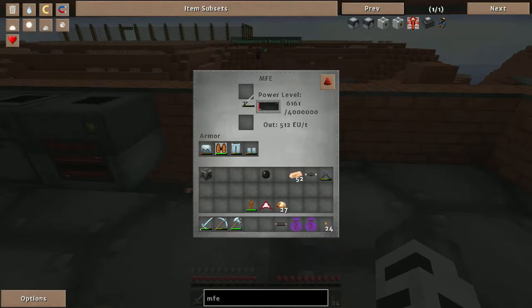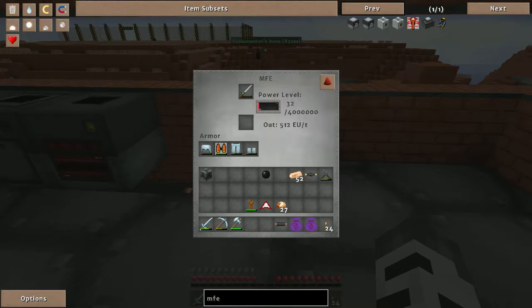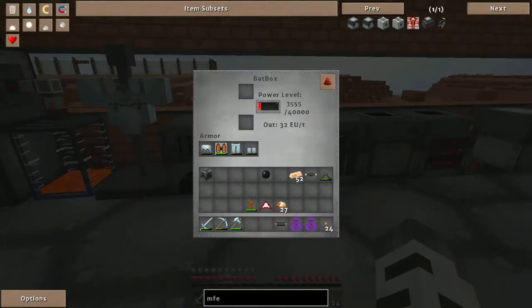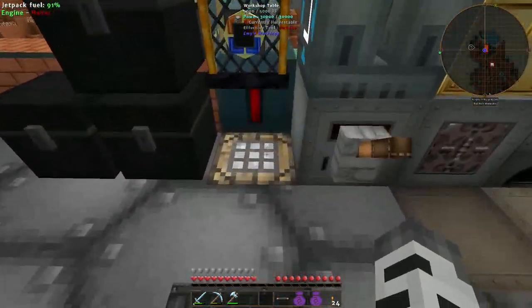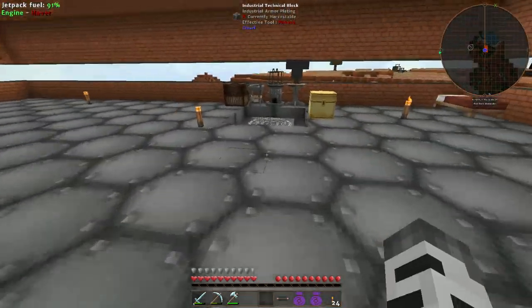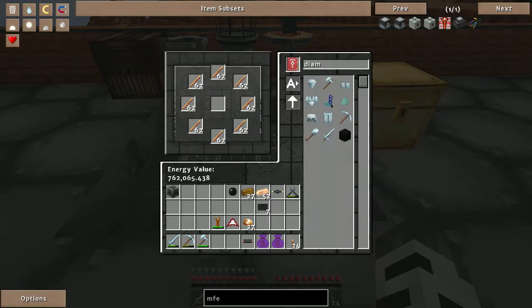It's charging, excellent. So I've got charge going into the nano saber. It'll take forever because I don't have a proper generator set up yet. The bat box is about useless now — that's okay, I'll clean that up and fix it later. For the moment we need some more energy crystals.